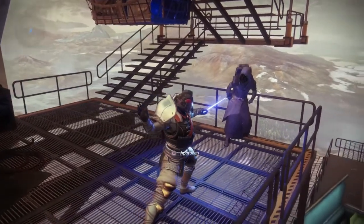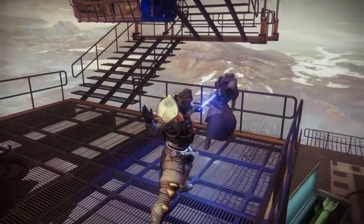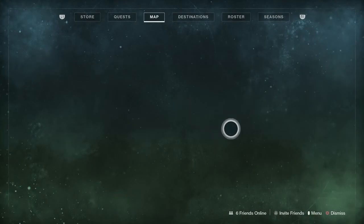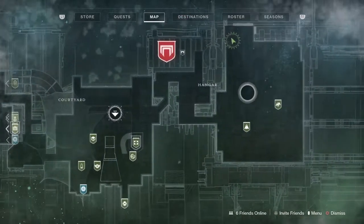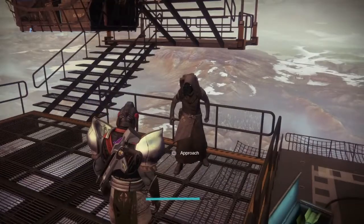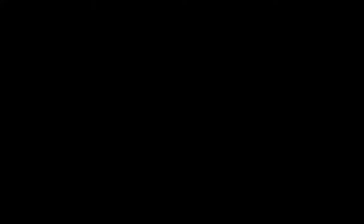Hit the bell for a reminder. We're going to check out Xur's location and his loot for this weekend. For his location, he's in the Tower in the hangar specifically — you'll find him all the way in the back, and he'll be there the whole weekend.